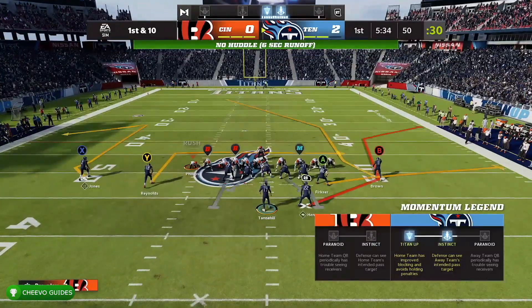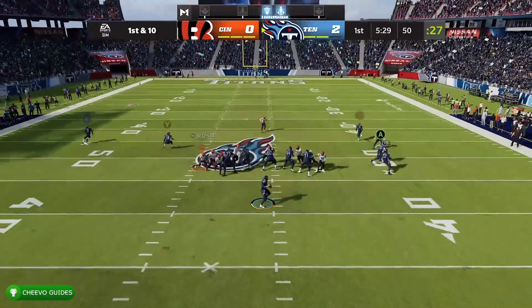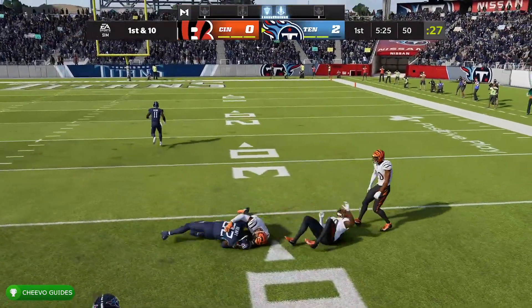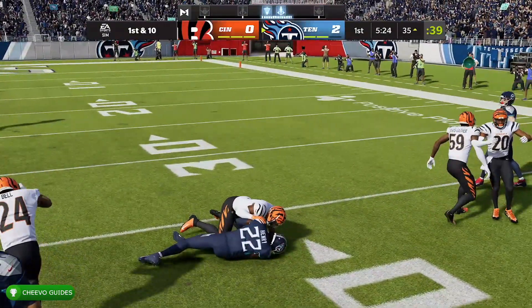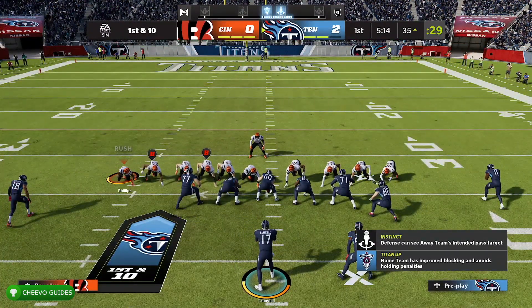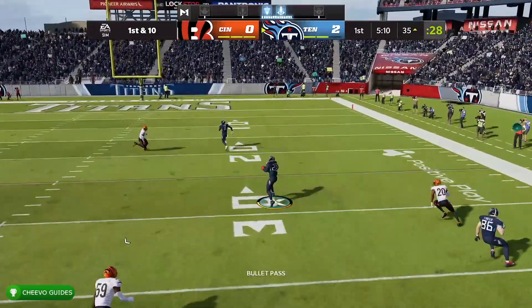So we have Red Zone Scissors against a field goal block. In this play your running back actually goes out and ends up being a receiver, so this is one of those plays where you can throw it to your running back — which is key, because we want to get the achievement for spinning and juking on the same play, and running backs tend to be more skillful at spinning and juking.